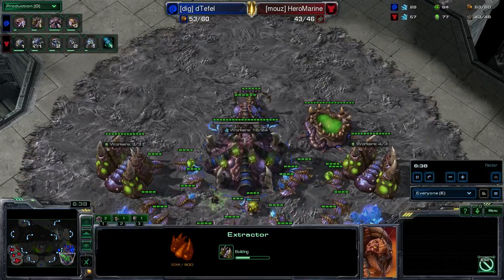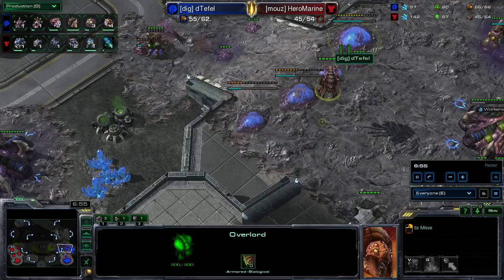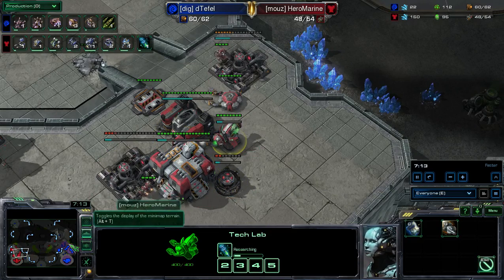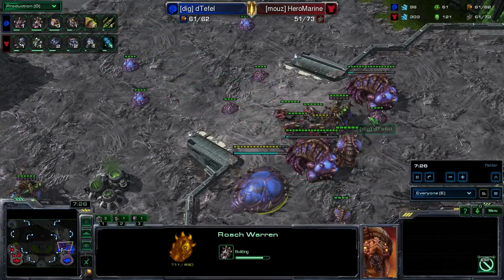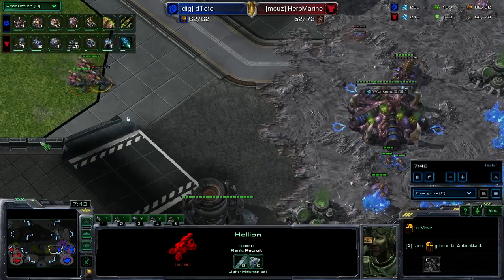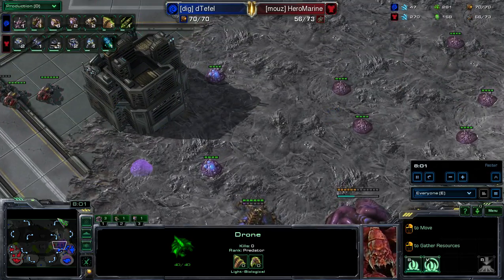All the gas is taken right away — that's a pretty big commitment. Maybe we're going to see an earlier Roach push once again. Roach Warren is down, Evo Chamber is down — there's the three-structure wall-off we see once again. The next two Hellions are going to meet up with it. The factory is getting down a reactor — that might just be to switch places with one of the barracks once Stimpak finishes. He'll predict it's going to be Roach Hydra once again, pushing for that faster Hydra. Lair on the way, upgrades happening.